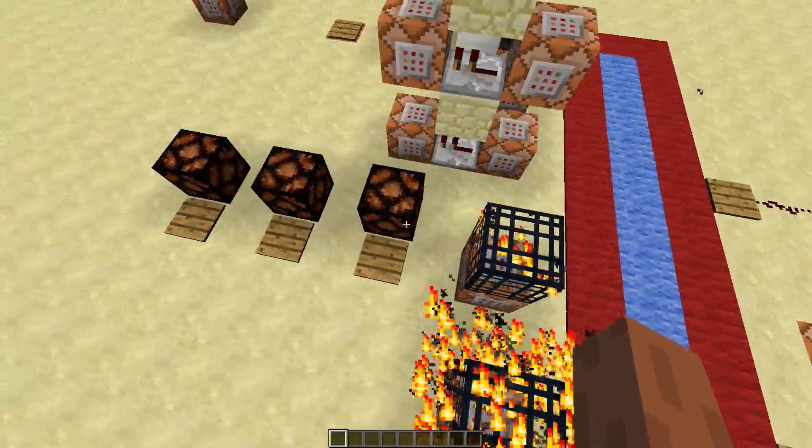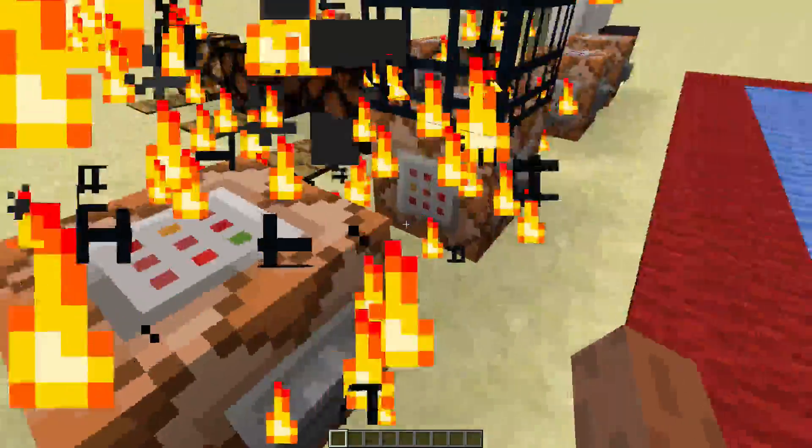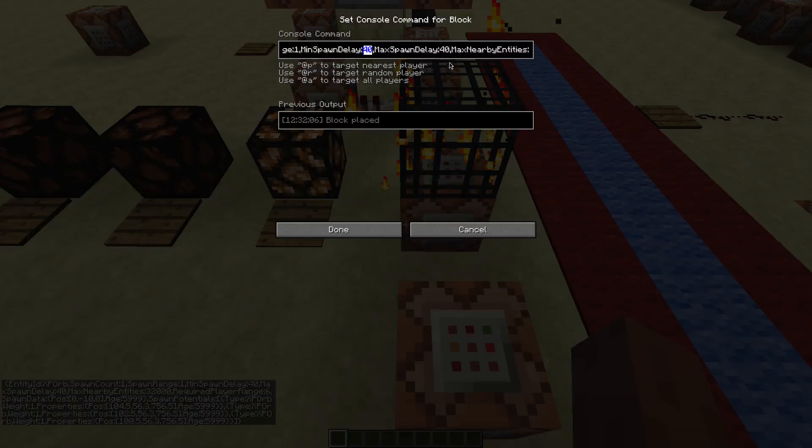Now it will get a bit more complicated, but it's really useful. I'll show you how I did the randomizer. We need to add a tag called SpawnPotentials — it's a list of possible entities. Every time the spawner spawns an entity, it's going to choose a new entity out of this list. In the curly brackets we'll put Type, which is basically just entity ID but with a different name. Then there's Weight, which is the chance the spawner chooses that entity. And there's Properties, which is basically just SpawnData but with a different name. In the properties we'll put the position and age. Now we'll just copy that 3 times and change the position a bit. You might also want to change the delay a bit so it doesn't spawn items constantly.